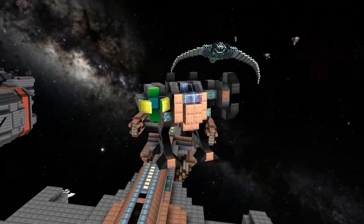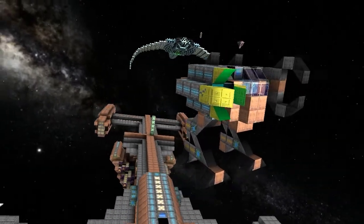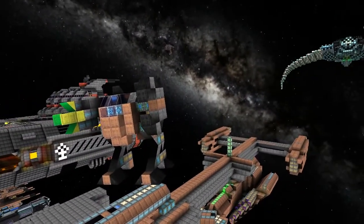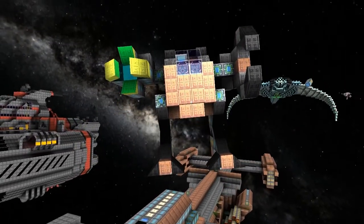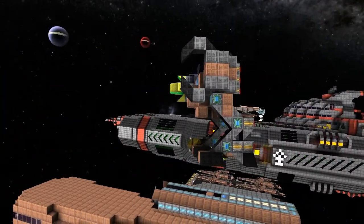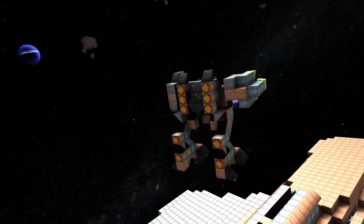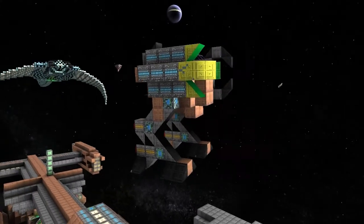They've obviously got an AMC on the right arm — that is correct — and a grappler on the left arm. I like it, it's really cool. I considered putting missiles on it, but figured if we did something later it would be more of a light assault. Yeah, we'll probably keep it basic with like one shield block, just so it looks like there's a shield effect when it gets hit, and AMCs with a limited number of AMCs.